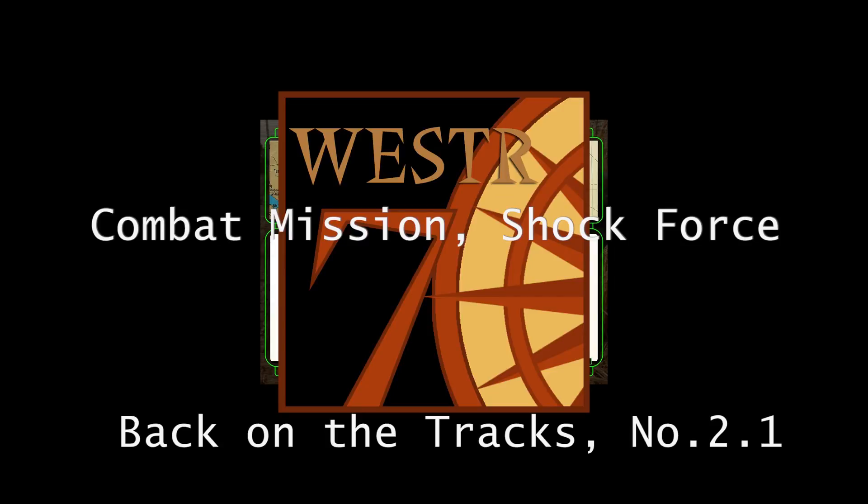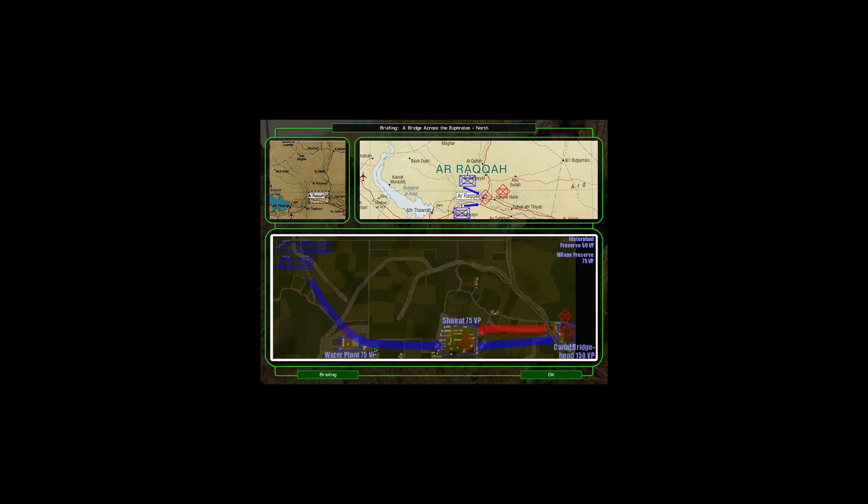This is mission number two on the Combat Mission game, 'A Bridge Across the Euphrates North.' This is the briefing screen for it. What we're tasked with doing is to take a water plant and maintain the structures there, then take the village and maintain structures there as well, and then go to the canal and reinforce there until we can get and hold that position against counterattacks. So that's what our mission is at this point.